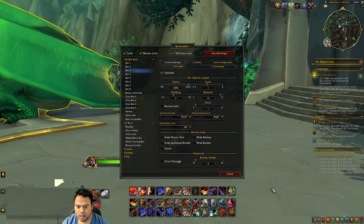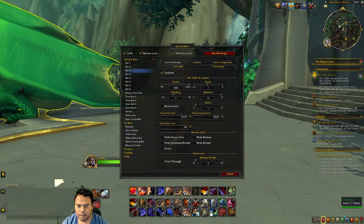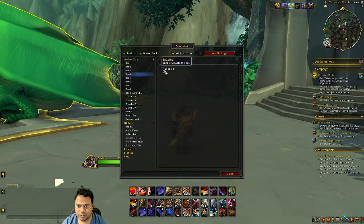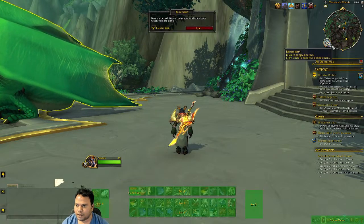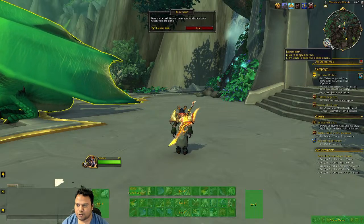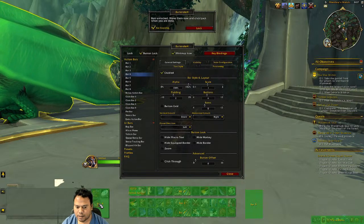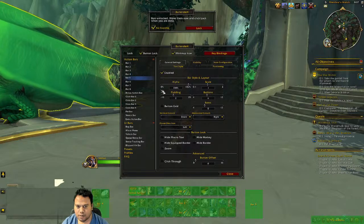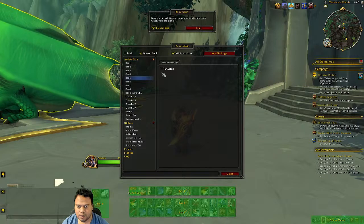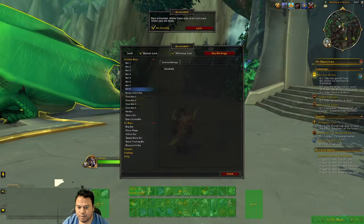Bar 3 was disabled, so I enable it and it appears on screen. Bar 4 is also visible when enabled. You can right-click a bar to see a green indicator showing which bar it is. Bar 5 is enabled as well. I kept Bar 6 and Bar 7 disabled because the enabled bars already cover almost everything I need.